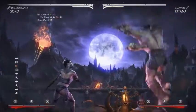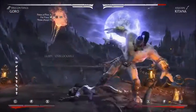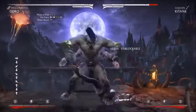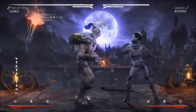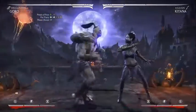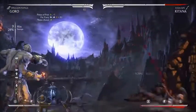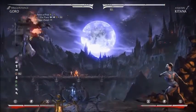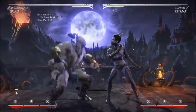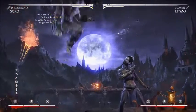Throw — pretty simple, beginners should get the hang of it. The next step to get even more damage: instead of doing the throw you can do the uppercut. There you go — 28%. Moving on.